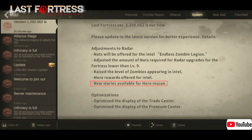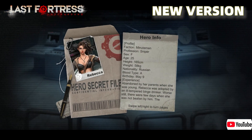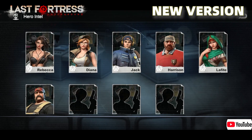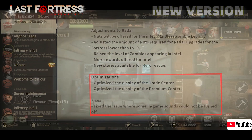Then we have the newly added plot for rescuing heroes. You can check out all the stories in here — every time you rescue a new hero you could unlock a specific story. And finally, they have fixed some problems with display and sound effects.